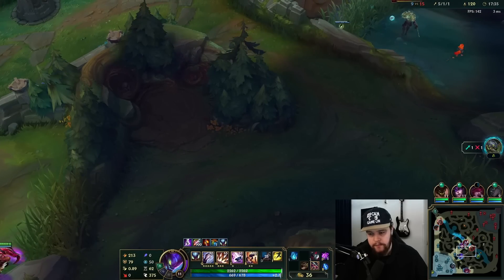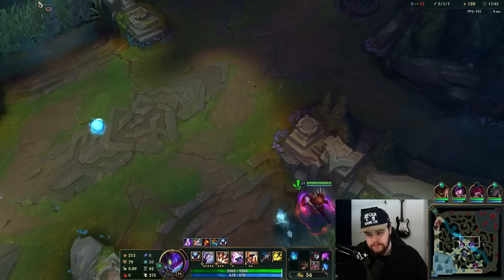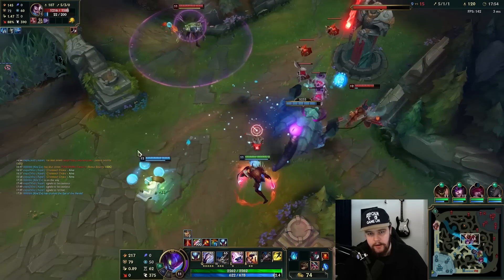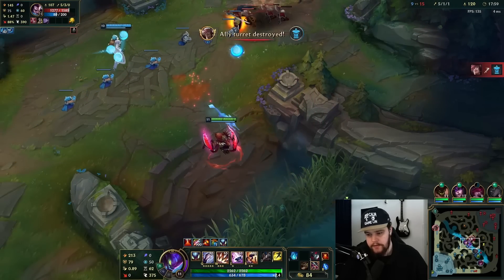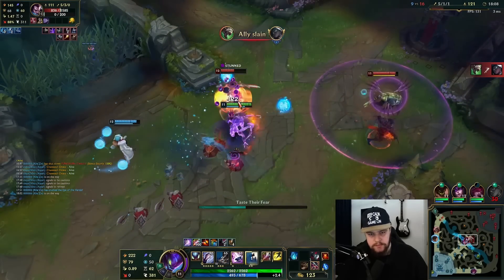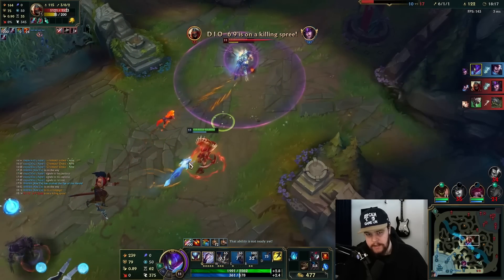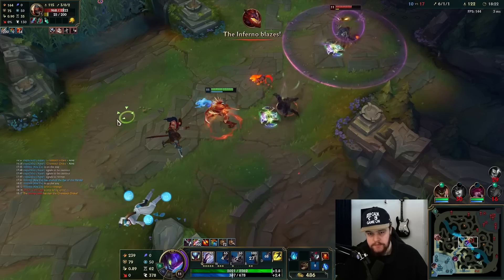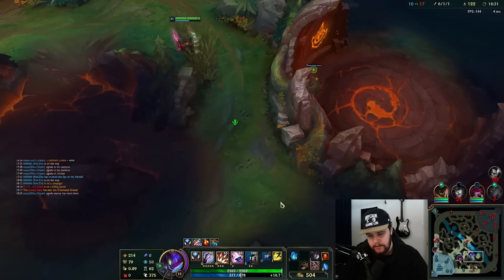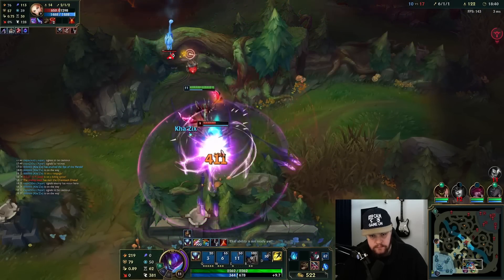At this point all I really have to do is build defensive — get Steelcaps. This guy's probably going to look to flank. Looking for an angle — I would like to use this herald on mid lane if possible. Just get the bounce on it. All I care about is just the one bounce on the turret before I lose Rift Herald. We got the bounce — that's all I care about right now.